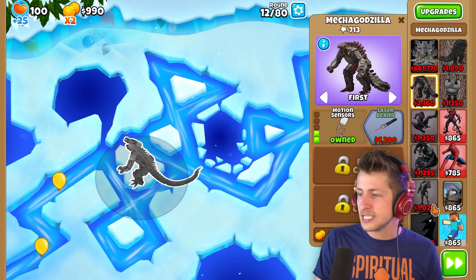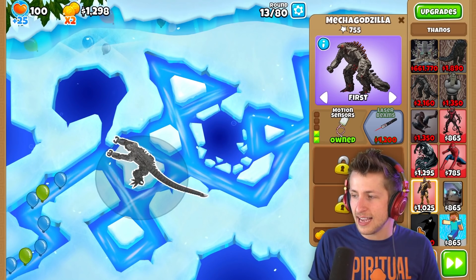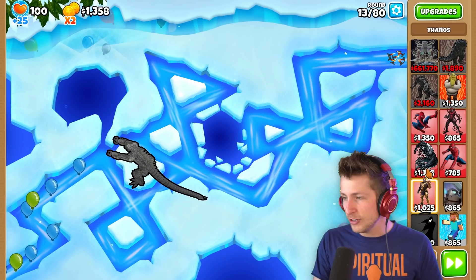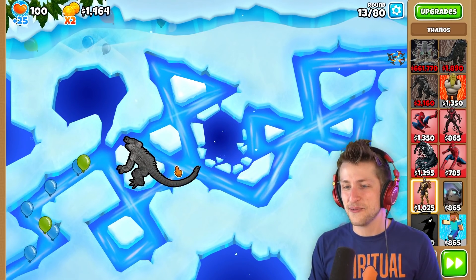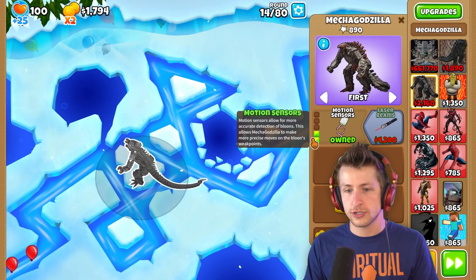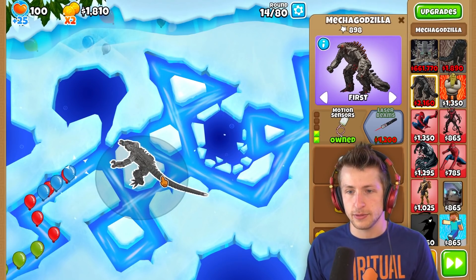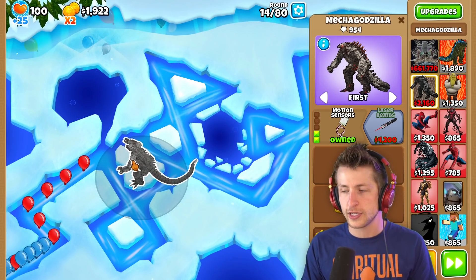Oh my gosh, there's so many super awesome things in here. We got Thanos — like we've added Thanos to Bloons. Every time I look at this mod pack it just gives me great happiness, like what is even happening. I don't know but I love it. So we got the motion sensors and he's kind of just clapping the balloons. I love how he attacks and then it stops all these balloons over here too.